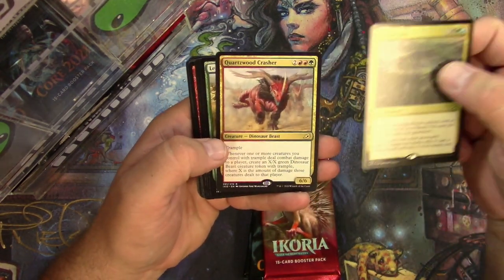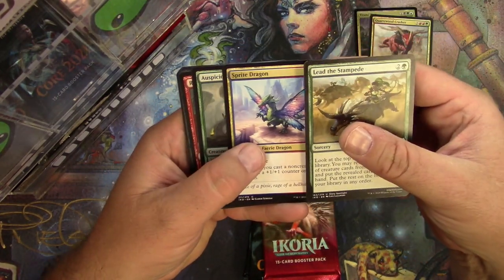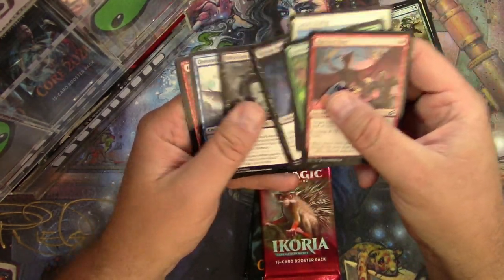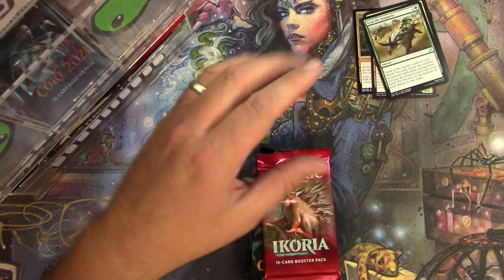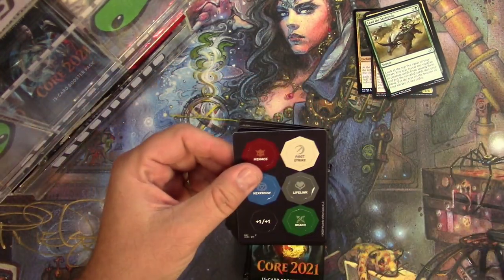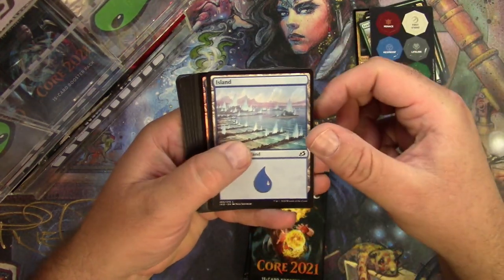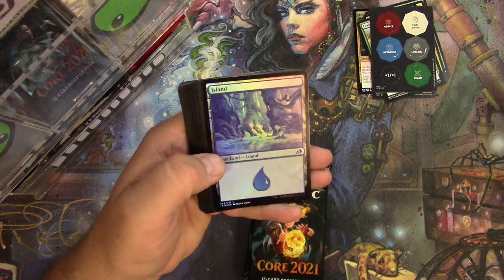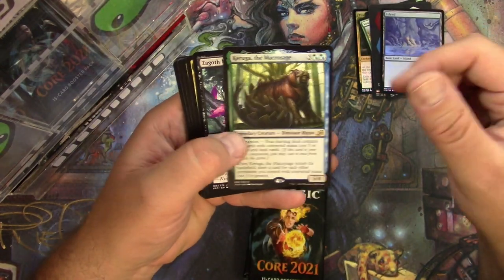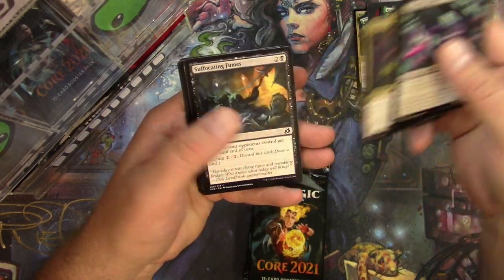And a Quartzwood Crasher for the regular rare. Lead the Stampede, Spark Sprite, Dragon Auspicious Starix — no alternates. Next one: got the token punchers, got an Island, a foil Island — very nice — and a Kalamax the Archaosaurus, a companion dinosaur. Zagoth Mamba, Boneyard Lurker, Skull Prophet.